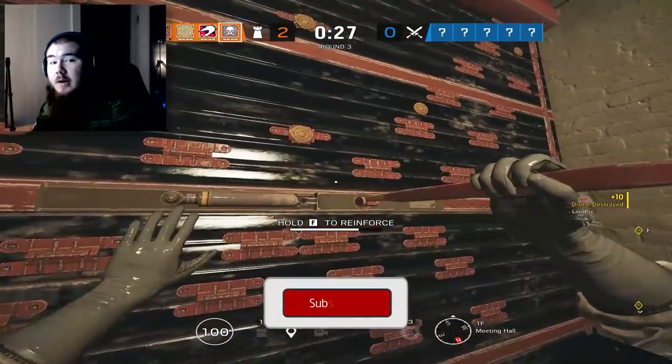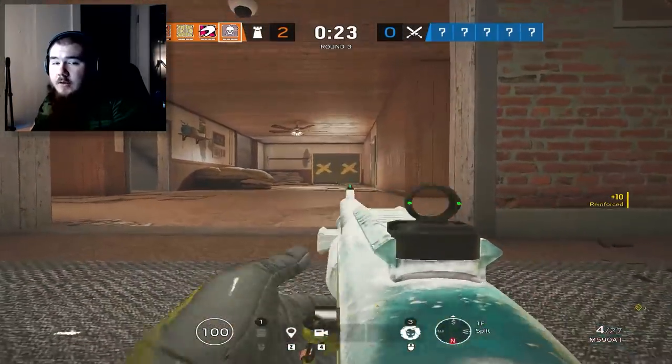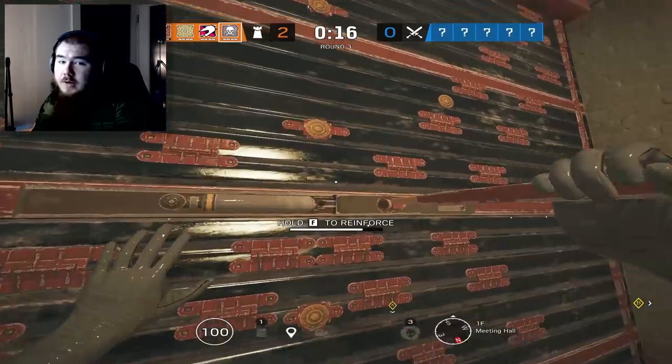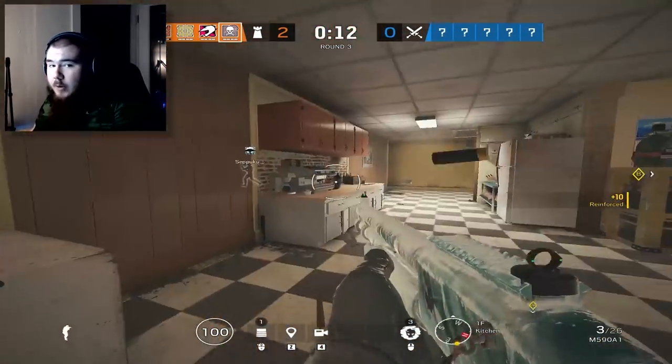It's very important that you see and understand what utility your teammates are also bringing. Sometimes your teammate might be bringing a smoke but not the shotgun. That's a time where you either need to communicate for him to bring the shotgun, or you consider bringing the TCSG yourself for rotates and other things.